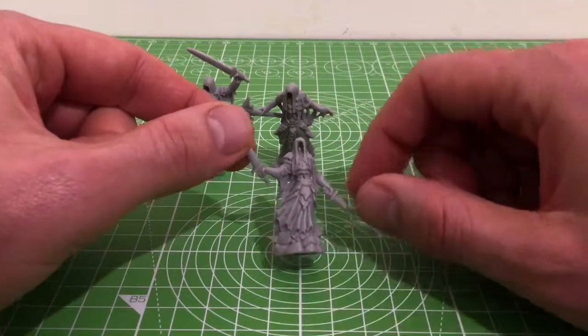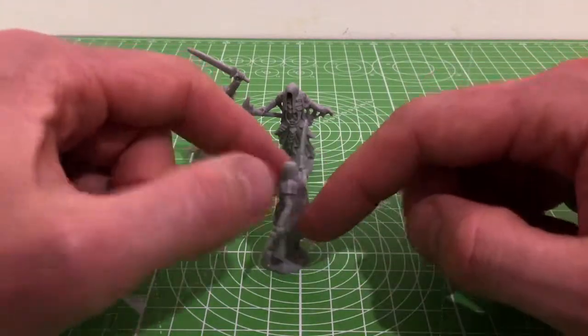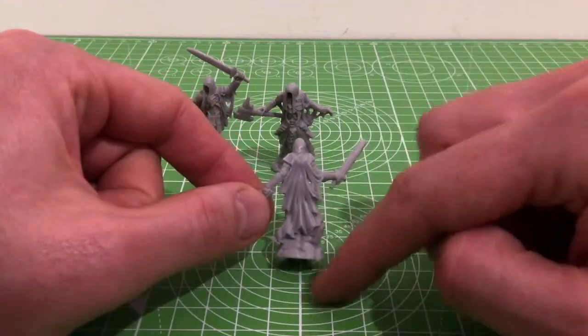Next up is a double sword figure — same sort of style, same clothing, no face, which does make it look a bit more ominous. Again on the stone base.